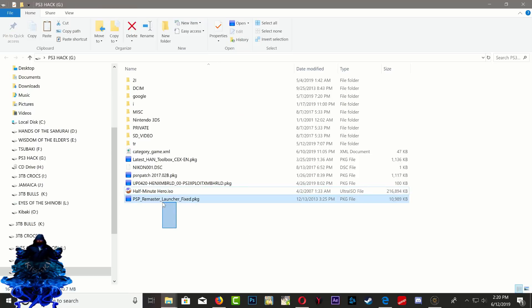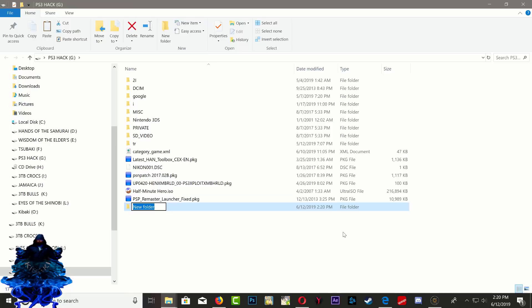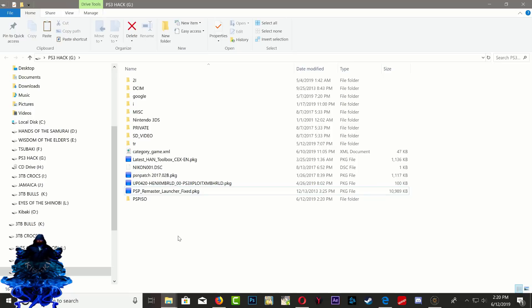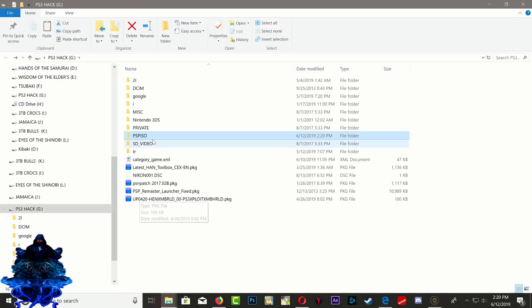We just copied over the PSP Remaster and our PSP game. You can do all your PSP games all at once. If you want to play the PSP game from your USB stick, go ahead and create a new folder and call it PSP ISO, all caps. Once that's done, drag and drop the PSP game inside that folder. Keep in mind you can copy over all your PSP games inside the PSP ISO folder to make things a lot quicker. You can also play it from your USB stick.